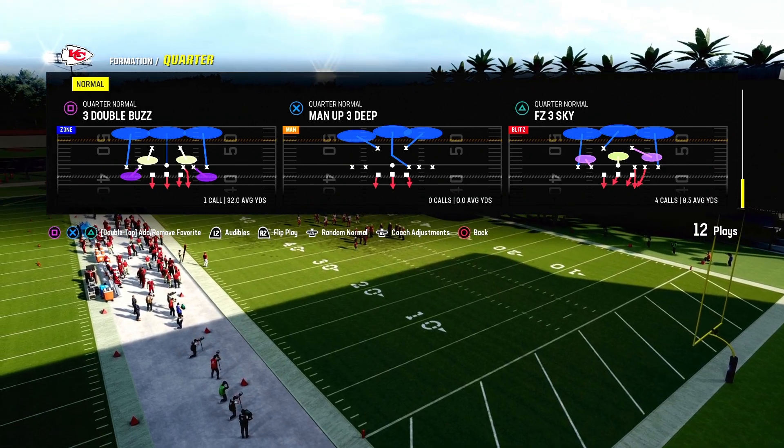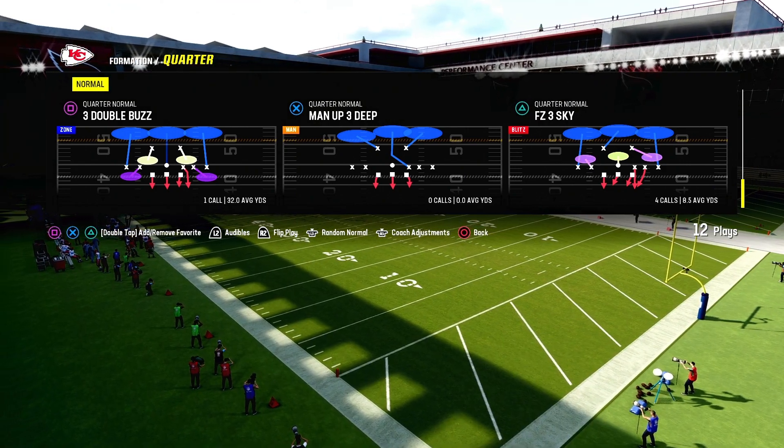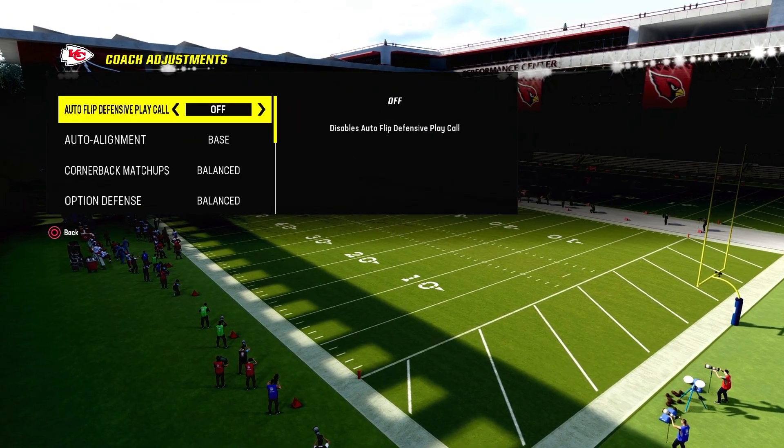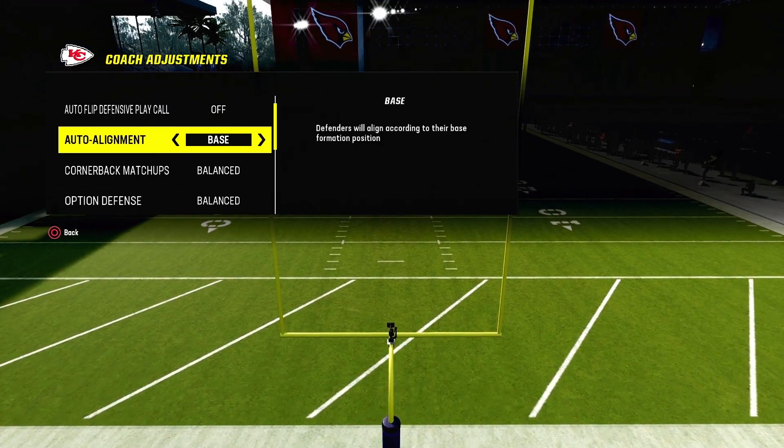We got another play for you guys out of Quarter Normal. The play is called FZ3Sky. First thing you want to do is flip the play. The coaching adjustment is going to be auto-flip off and base on.